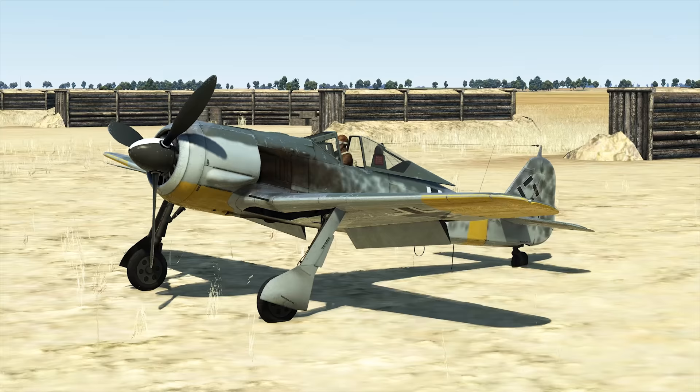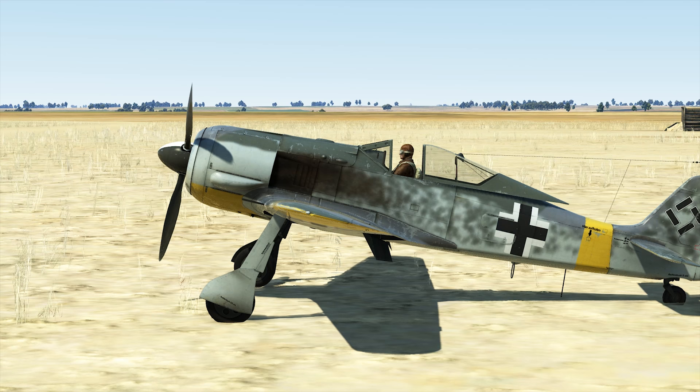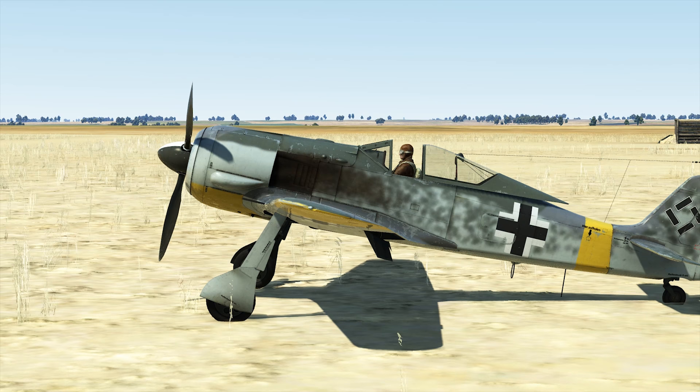After the German engineers noticed that the payload of the Focke-Wulf could be increased with some relatively minor changes, the nose of the 190 A5 was lengthened by about 15 centimeters. That shifted the center of gravity further to the front and allowed for heavier stuff on the belly and wings of the aircraft.